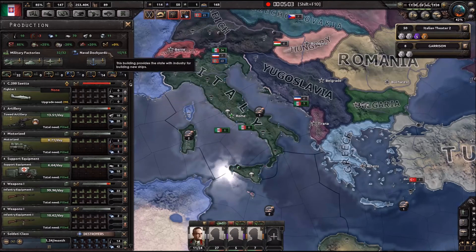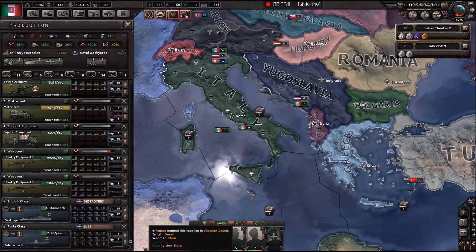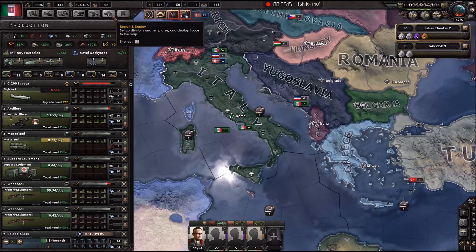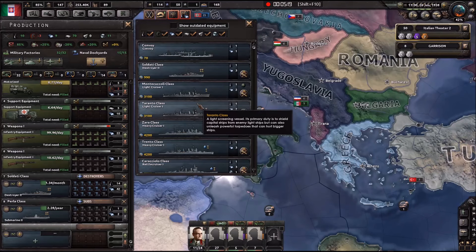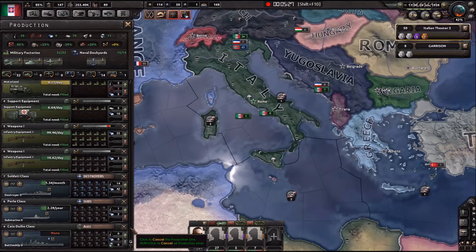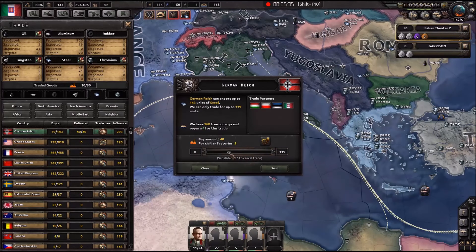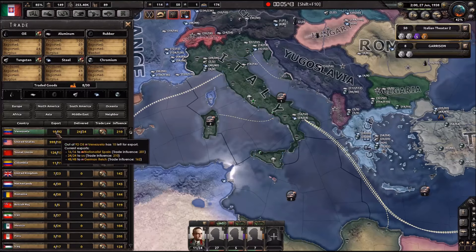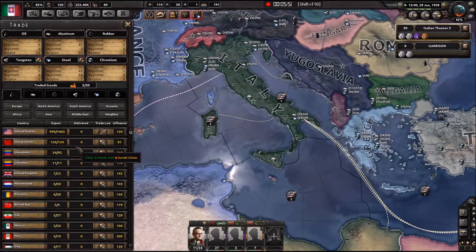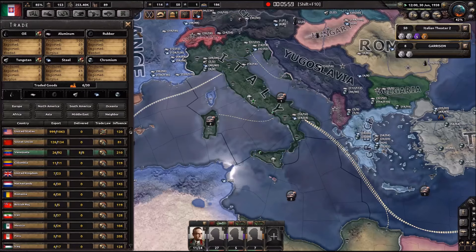Production - I don't really worry about battleships at the moment. Let's just make an infinite battleship queue, just to make sure we have it there. Basically we're going to need one steel, one chromium, and one oil. There we go.